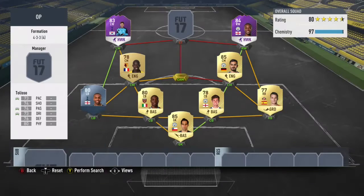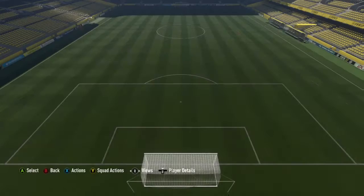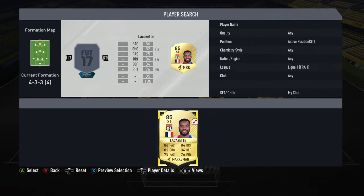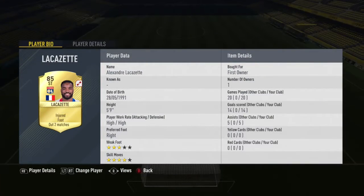In CAM we move to La Liga and go with Cesc Fàbregas for 850 coins - he is absolutely amazing on this game, 20 games, eight goals and nine assists, absolutely fantastic. For the striker, we also go with La Liga - Alexandre Lacazette, also one of the best strikers in the game in my opinion, with 20 games, 14 goals and five assists.